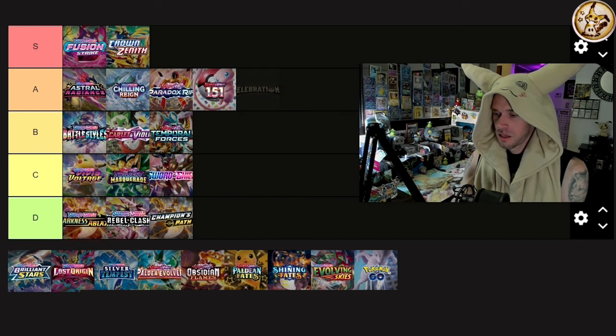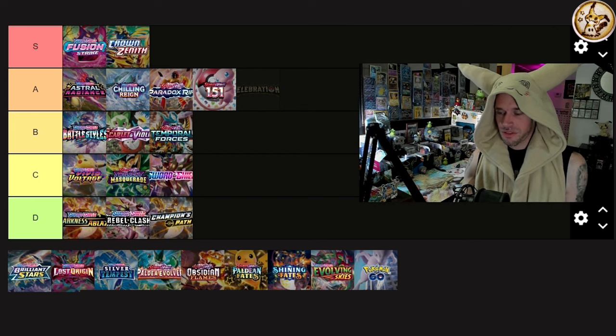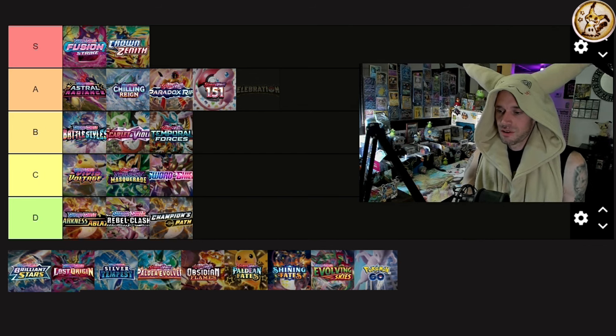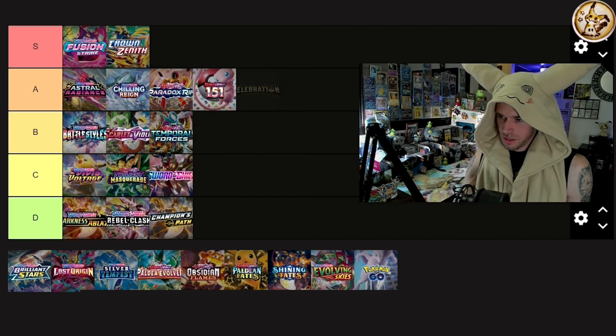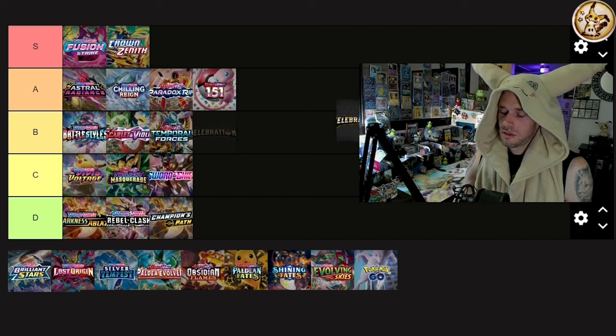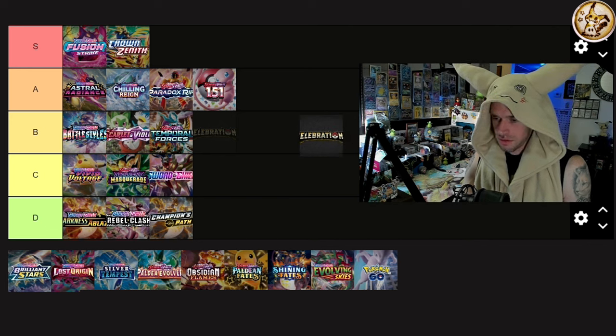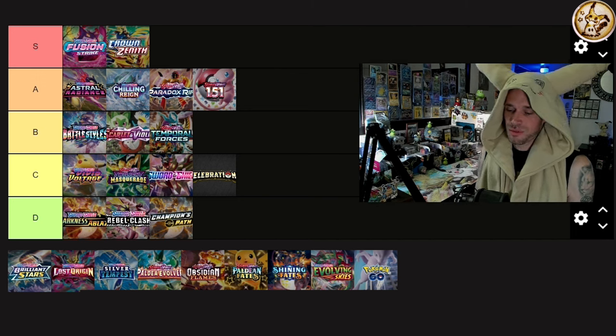Celebrations — it's the opposite of Crown Zenith in that all the commons, uncommons, and artworks top to bottom are beautiful reprints with a cool stamp. The Mew, the Charizard at $80-90, the Umbreon at $10, the Raichu at $6-7, Blastoise, Venusaur — they're all reprints. But it only has four or five cards worth over $10. I'm putting it at C tier, though I have nothing bad to say about it.